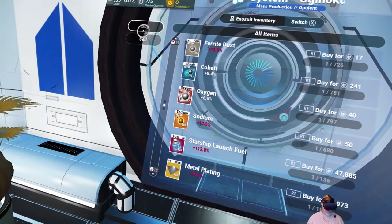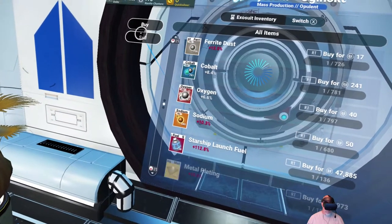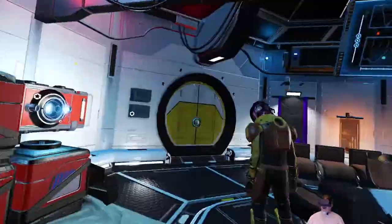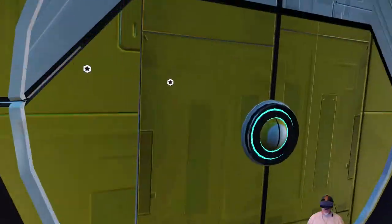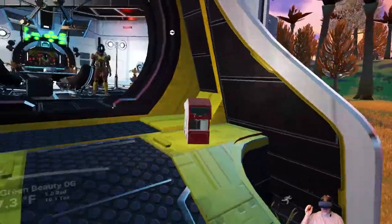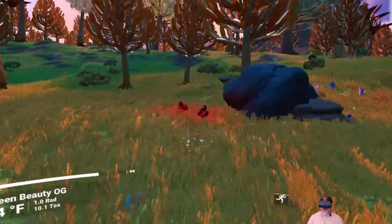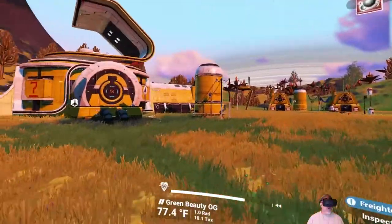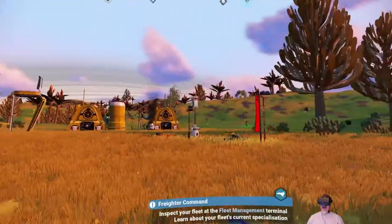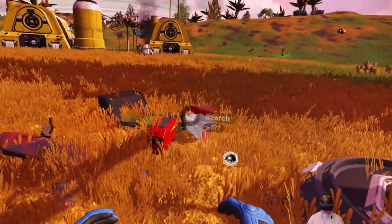Nothing too great for sale — they don't even have wiring looms but the other guy does. If we needed a quick fill-up on oxygen, sodium, or ferrite dust we could certainly come here. Glad we found this location. There are a couple of buildings nearby we can probably get some nanites from — let's grab those and mark this place. That'll basically be our home, way up on that butte — that thing is very high.